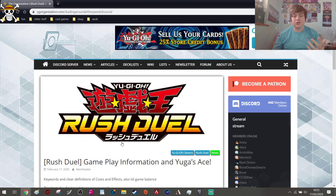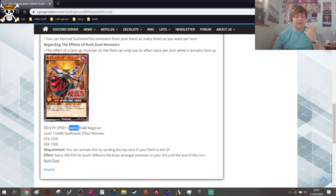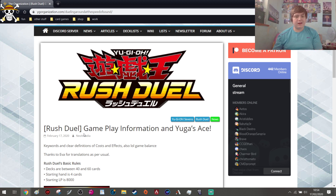The ace monster for the protagonist Yuga is Seven's Road Magician — a Level 7 Spellcaster effect monster with 3,100 attack and 1,500 defense. Its effect requires you to send the top card of your deck to the graveyard, and then this card gains 300 attack for each different attribute among monsters in your graveyard. It takes two tributes to summon, so you're guaranteed to need tribute summoning. If the two tributed monsters in the graveyard are different attributes, this becomes a 2,700 attack point monster. Rush Duels overall looks like a very interesting format.